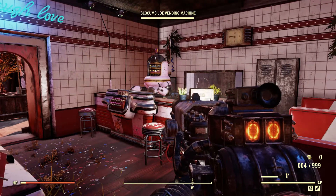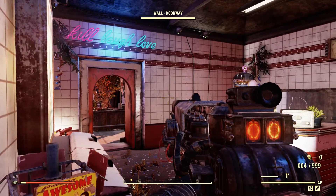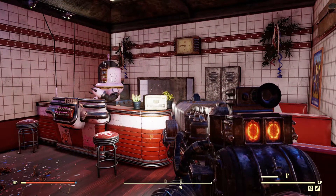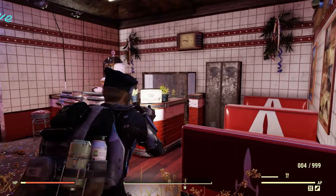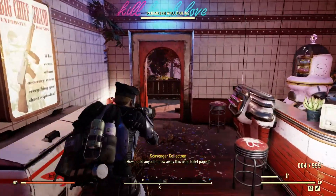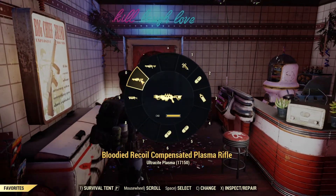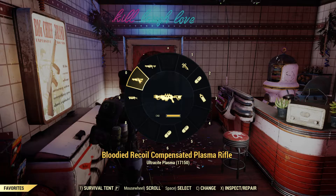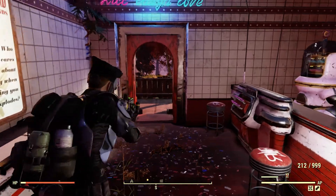G'day guys, it is Taliband or Flippin' Chips in Fallout 76 as I'm commonly known. I'm just making a video right now to showcase my build — it's a rifleman build. All I really use is rifles, whether it's plasma rifles, Gauss rifles. I like the flamethrower too. It's pretty fun.